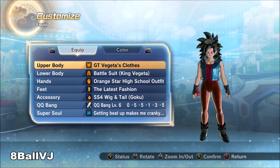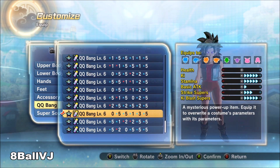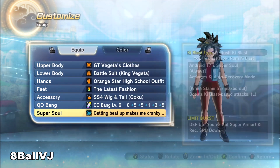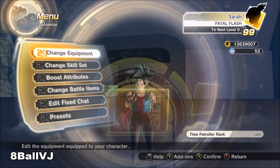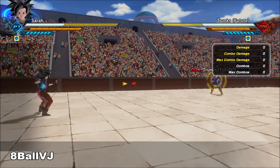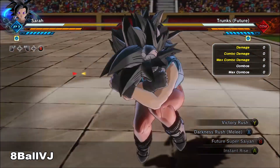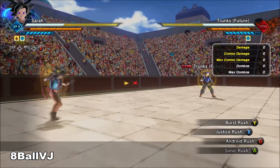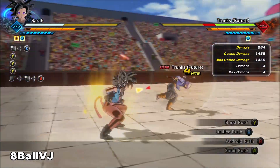So I recommend either Super Saiyan or Future Super Saiyan. If you're not a Saiyan, just put on Potential Unleash — it's just as good. Your QQ Bang doesn't matter as long as it has something for strike supers. Your super soul is personal preference — you can use 'Getting Beat Up Makes Me Cranky,' which is what I have on screen right now.